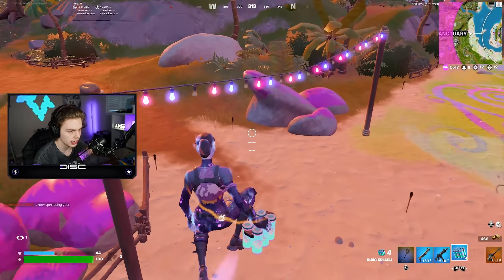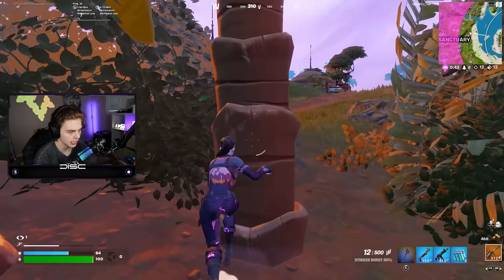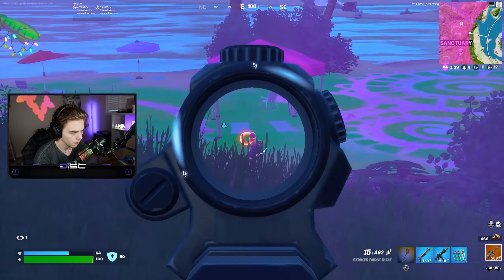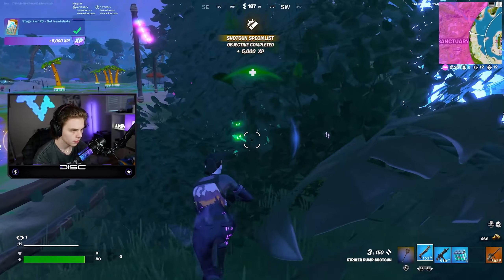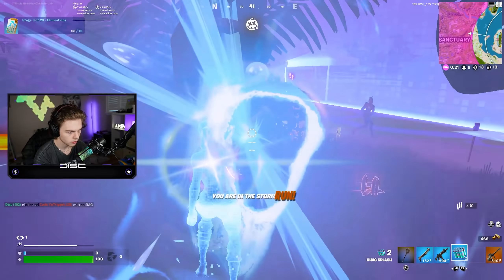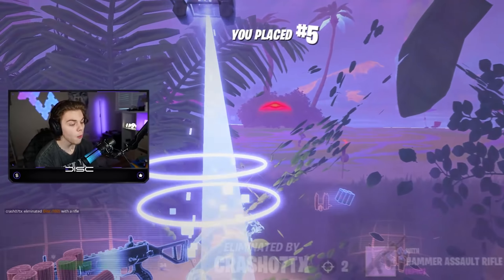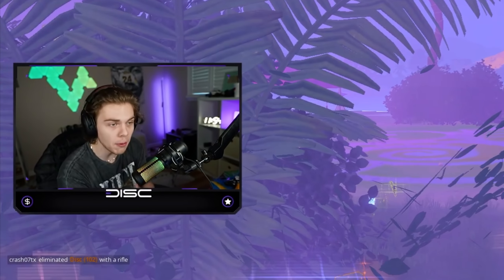We're out of there - we do not want to fight that guy because he has better positioning. There's literally someone right here - and there's someone behind me. I'm dead. No way, I just died. Why does it have to be two people right there?